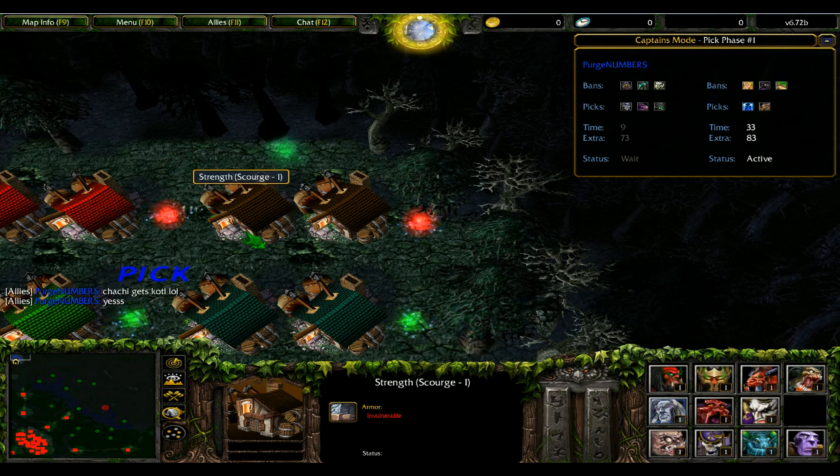You're gonna play Lich soloing? Yeah, I like Lich — doesn't mean I have to play Chen. Just max Dark Ritual and if you're against three heroes just max Dark Ritual and keep ritual-ing. Don't worry — I'm gonna ritual creeps the moment they pop so I can double deny their ass.